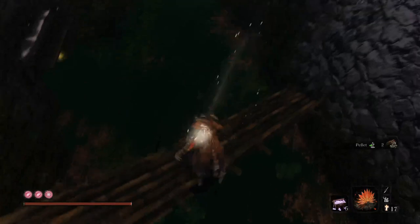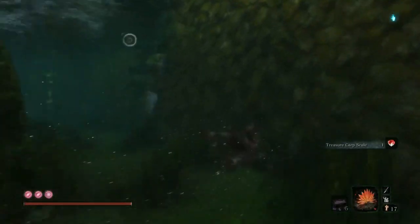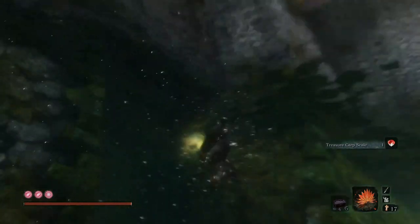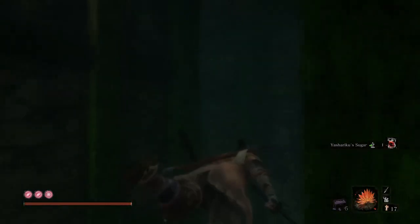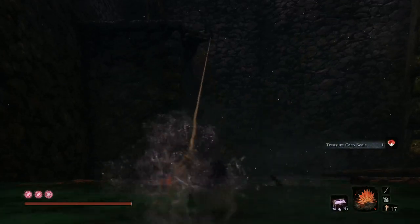If you've killed Corrupted Monk, this then happens — so that's the trigger point. There are a couple of items down here, but we're just going to swim and get those. There's a carp coming up. This area as a whole is not really that difficult, but it's covered in Lone Shadow enemies now. These guys are particularly difficult so I'd honestly recommend you just avoid most of them.